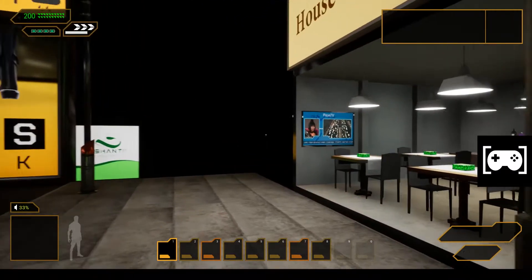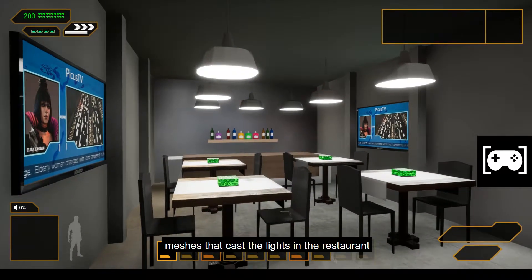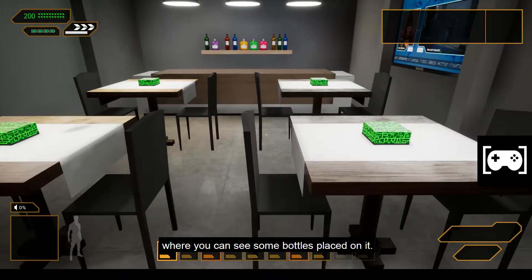After that I made a restaurant. You can see some tables, chairs, meshes that cast lights in the restaurant, a counter, and a bookshelf with some bottles placed on it.